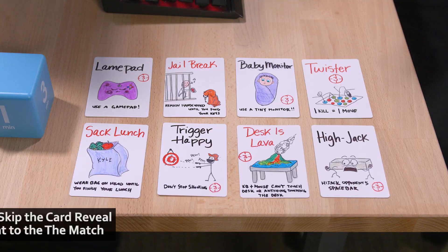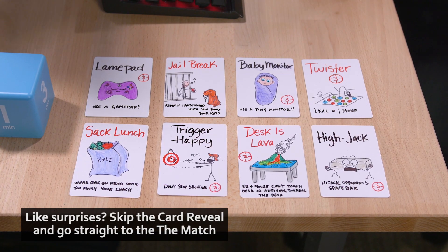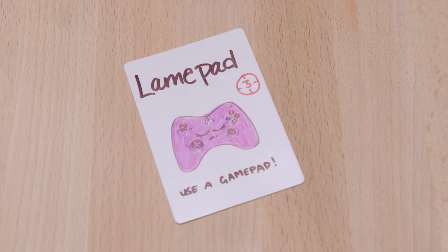Alright Paul, let's take a look at our eight attack cards for today, starting with FlamePad, where for three minutes the victim will have to use a GamePad — an Xbox 360 controller — while playing. It's like a fate worse than death. It really is.